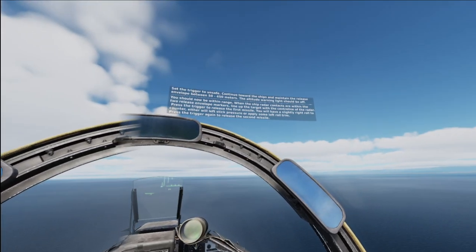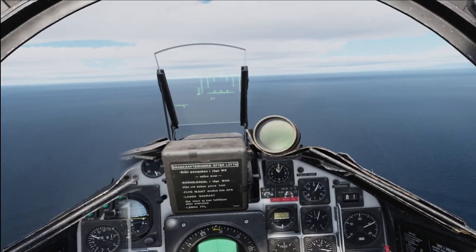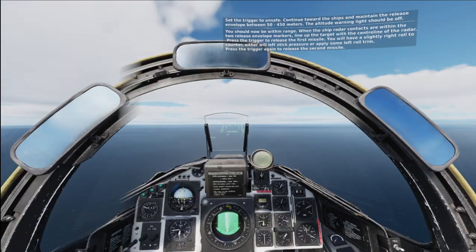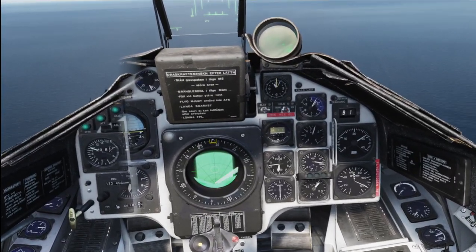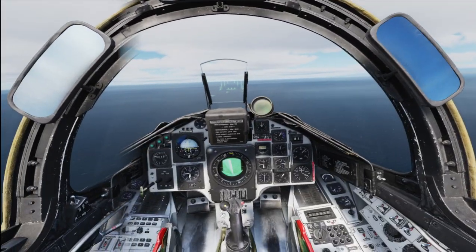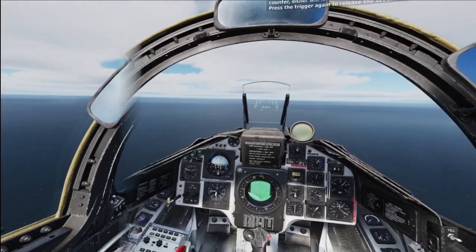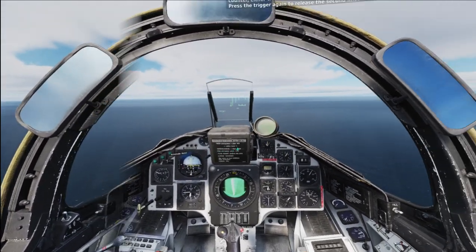You should now be within range. When the ship radar contacts are within the two release envelope markers, line up the target with the centerline of the radar and press the trigger to release the first missile. You'll have a slight right roll — to counter it, use left stick pressure or apply some left roll trim. Press the trigger again to release the second missile.